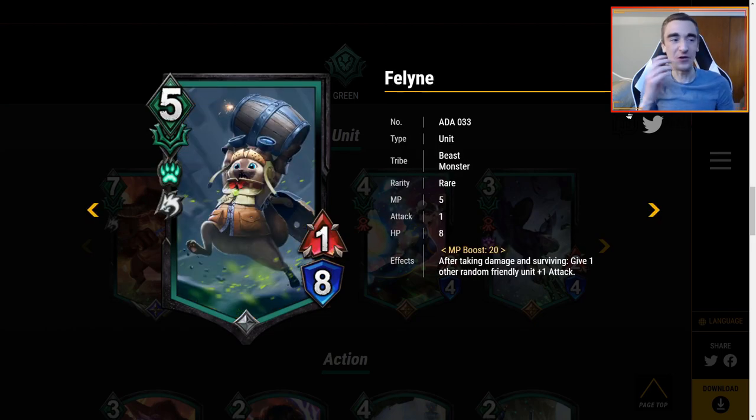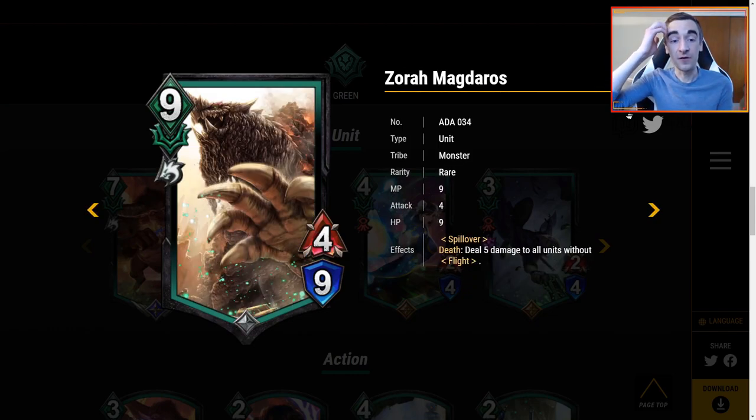Fela, throwing boulders left and right — 5 MP for a 1/8 with MP boost of 20. After taking damage and surviving, give one other random friendly unit plus 1 attack. People are talking about this card. 8 HP means it will survive getting hit hopefully quite a long time. MP boost 20 is usually what we see on 3 MP units, which isn't great, but the plus 1 attack every single time this gets hit is notable. It is a random other friendly unit, so it cannot pump itself. I think there's a lot of brewing potential here and this card has me interested — it's just a matter of what home it fits best in.